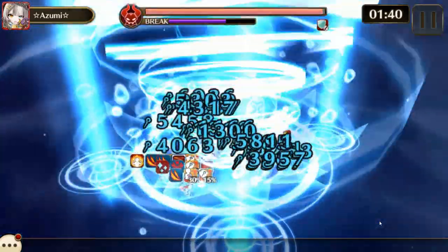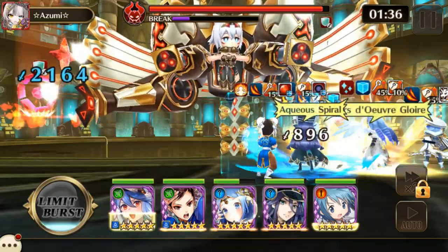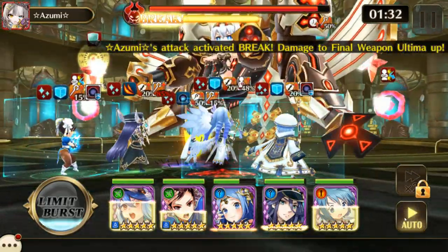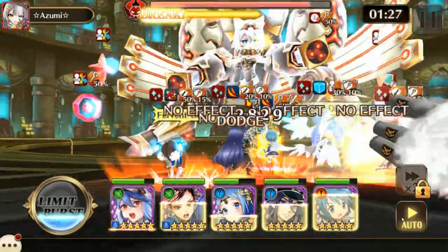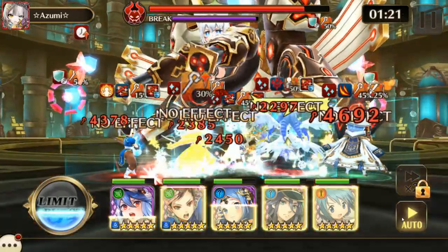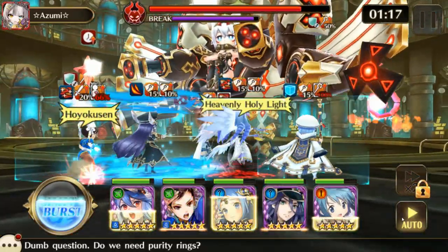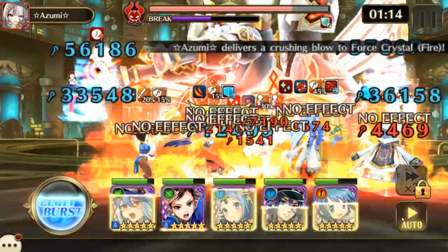Sometimes I like to save Chun-Li's skill until after the barrier drops on Ultima herself — there's a little barrier icon under her health bar. If you use it when that's gone, it's more effective. And if I have other pieces of gear that drop defense proc at the same time, it'll drop her defense to minus fifty percent, and that's when you can really do some damage.